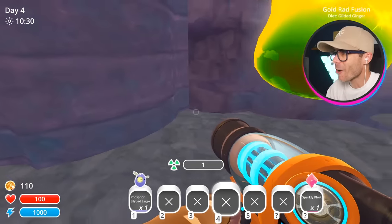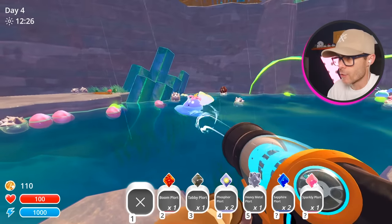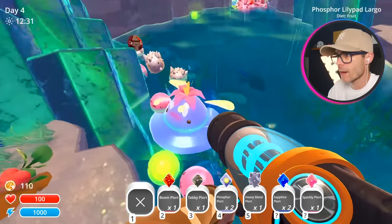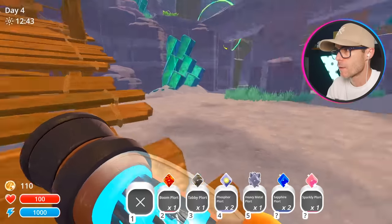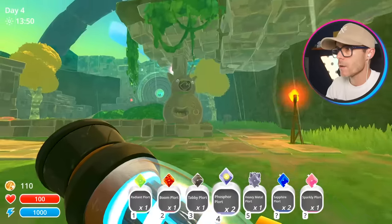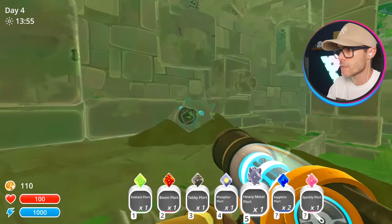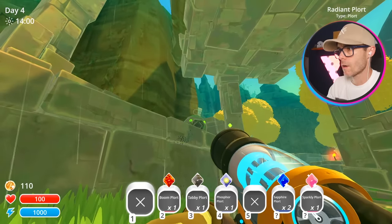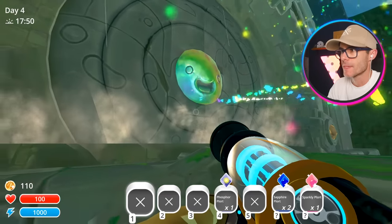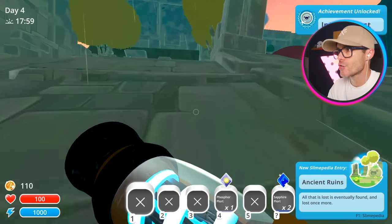Gold rad fusion — what? That thing's crazy looking. I finally found this guy at home. Look at him — that weird phosphor puddle largo. Come on, rad plort. Phosphor goes in there. Rock goes in there. That is so beautiful. So majestic. Such wiggle. Let's have a look at some of these ruins.